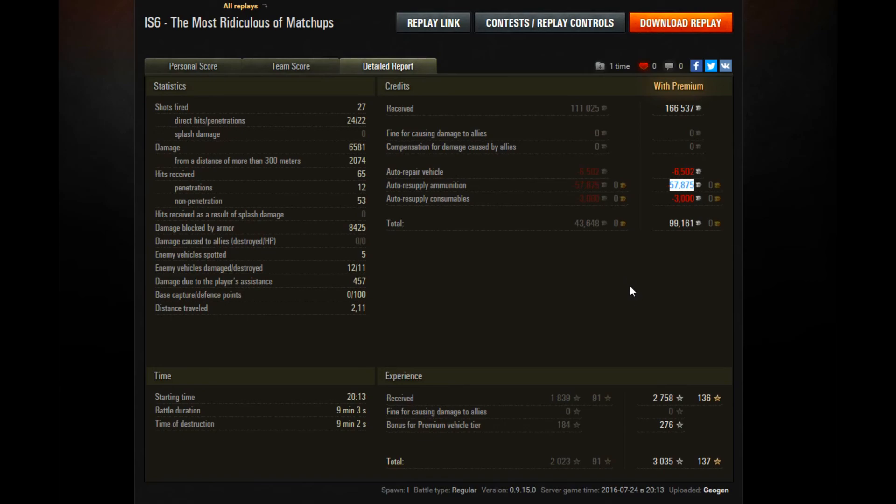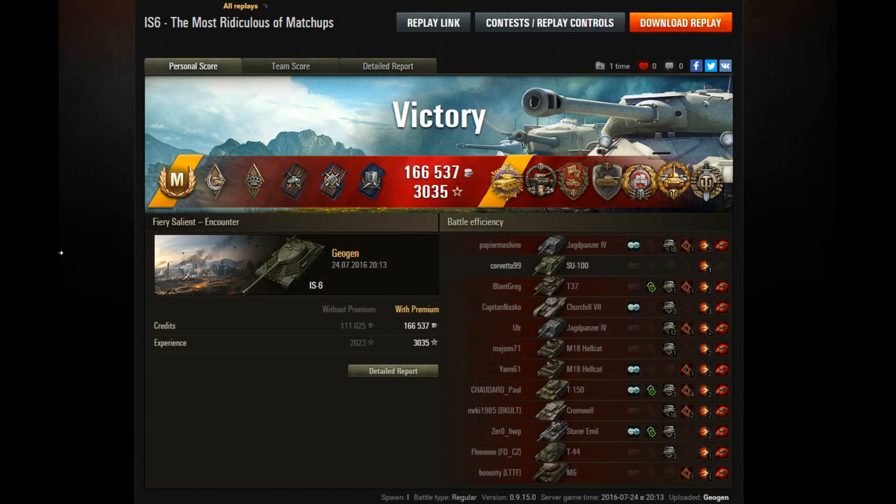Profit-wise, we spent a lot on ammunition because of those APCR rounds and generally firing all the AP rounds — 57,000 in credits, 6,000 in repairs, and 3,000 on our tracks. But we still gained 99,000 in profit, and that's why people play tier 8 premium heavies and mediums. It was a reasonably long game at 9 minutes.